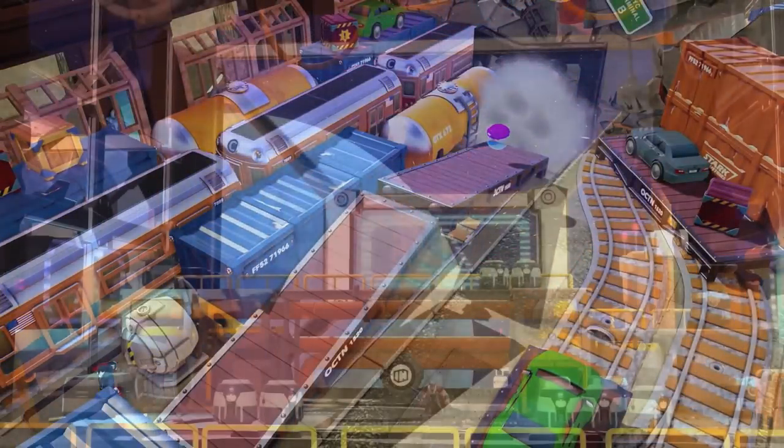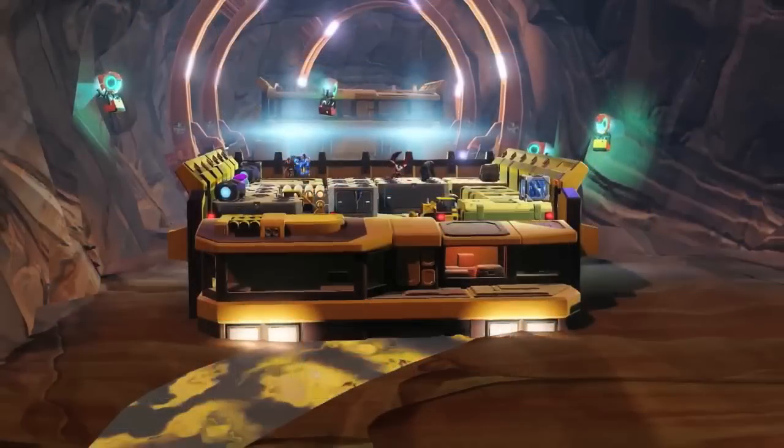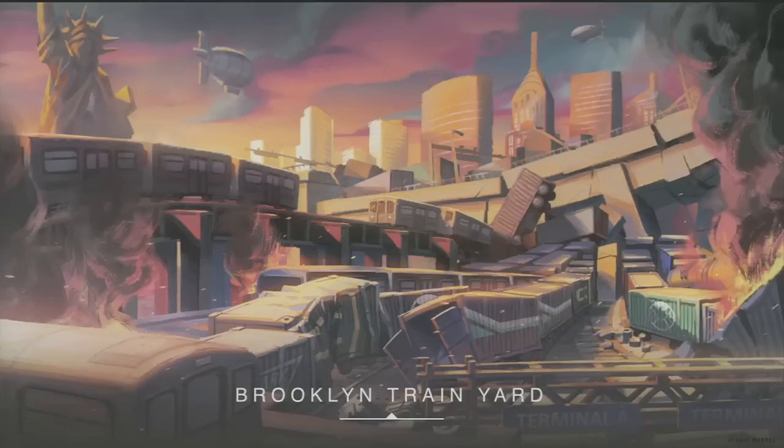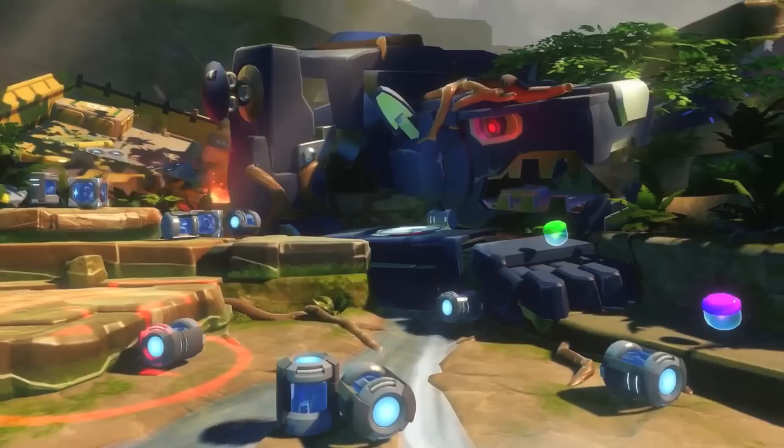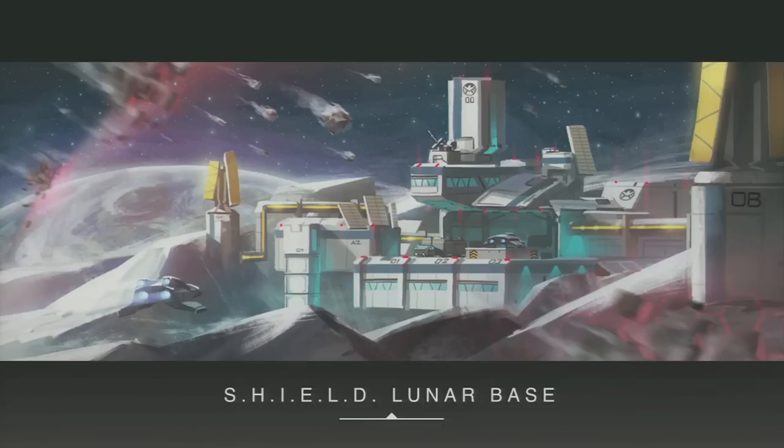We've known about the three stages in the Battlegrounds playset, and today we were shown some very cool concept art pieces. This includes the Brooklyn Trainyard, Wakanda, a location we haven't seen before featuring a giant panther statue, and an off-world location in the S.H.I.E.L.D. Lunar Base.